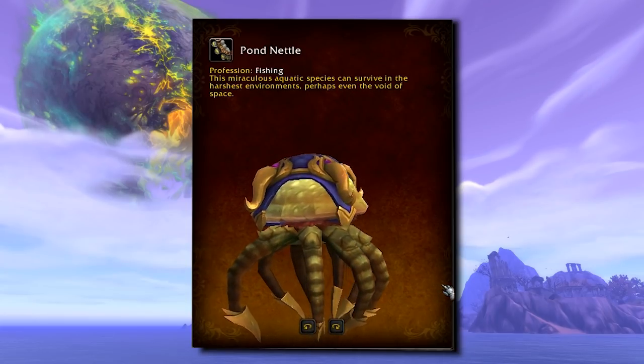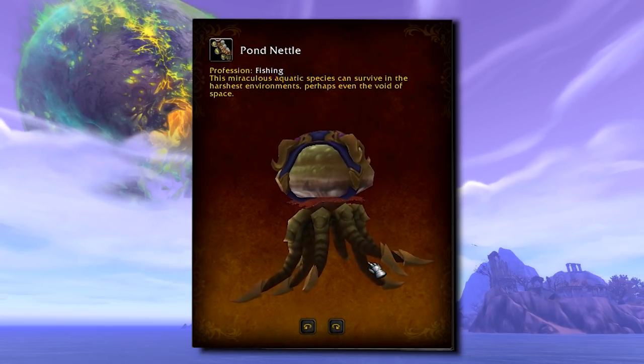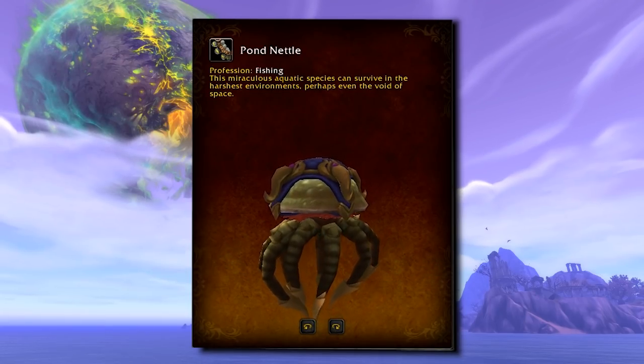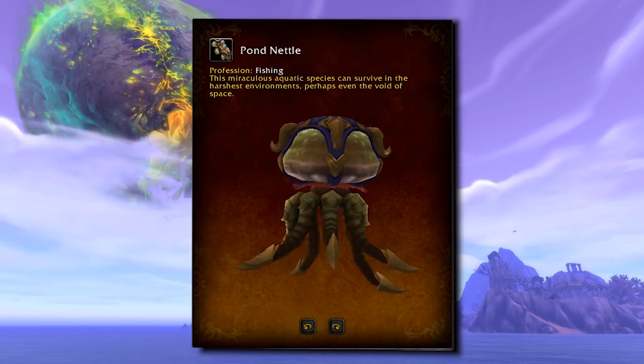The Pond Nettle is a brand new fishing mount. I'm not sure exactly how you're going to get it, but the flavour text says it can live in space, so use your imagination. This is an aquatic mount just like Kosomoth's Fathom Dweller, so if you have that you'll know what to expect. I do wish that they'd buff the swim speed of these to at least match the Underlight Angler Shark form so I could actually use them.